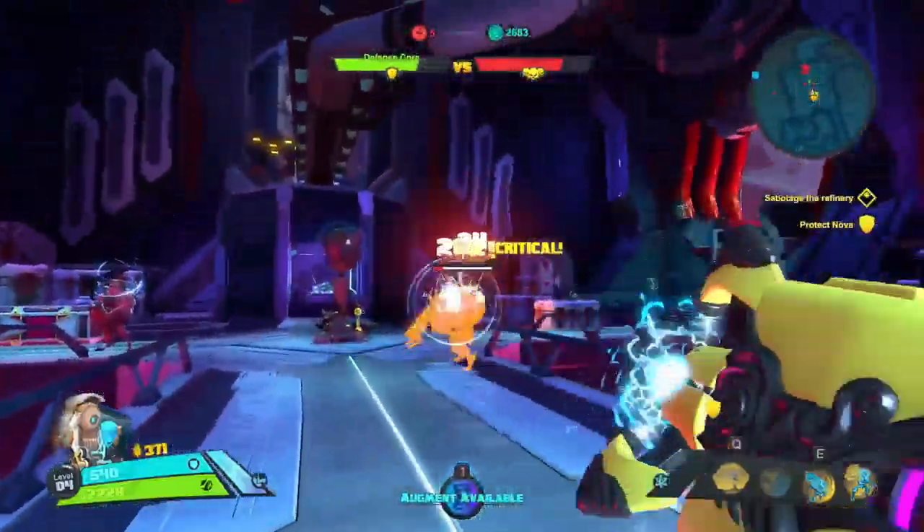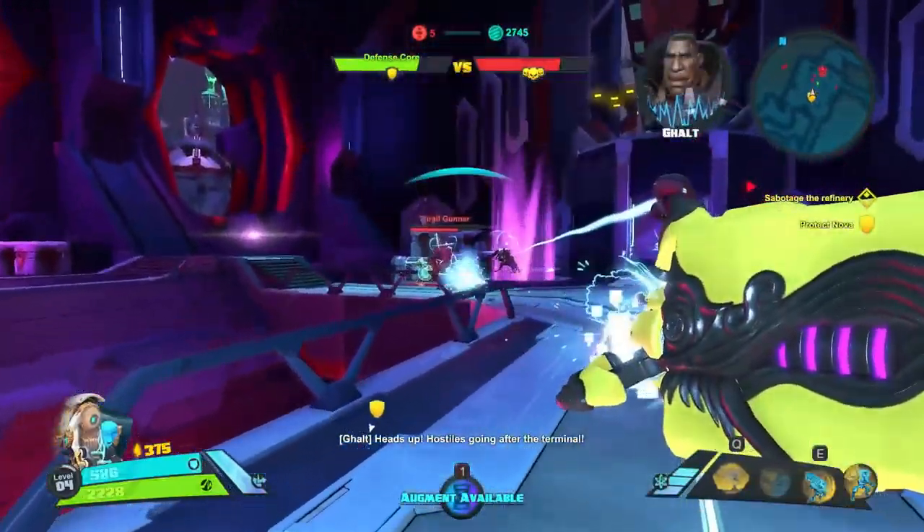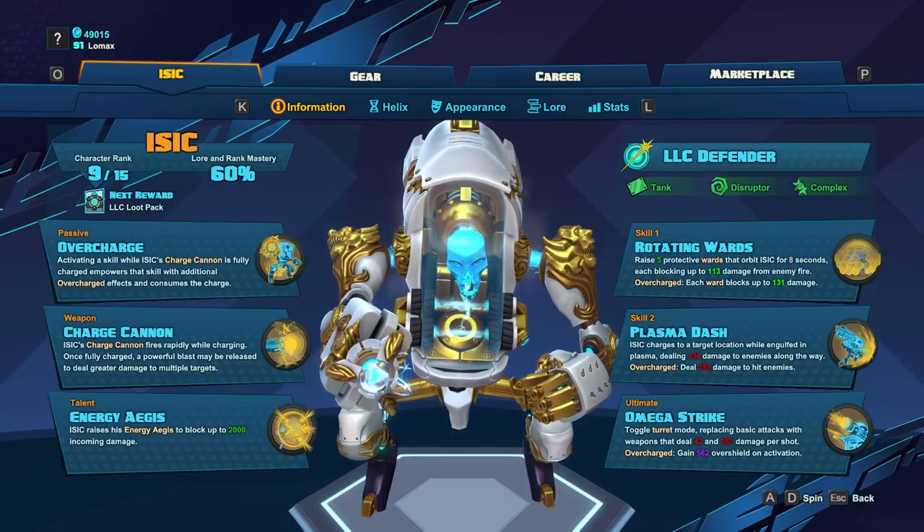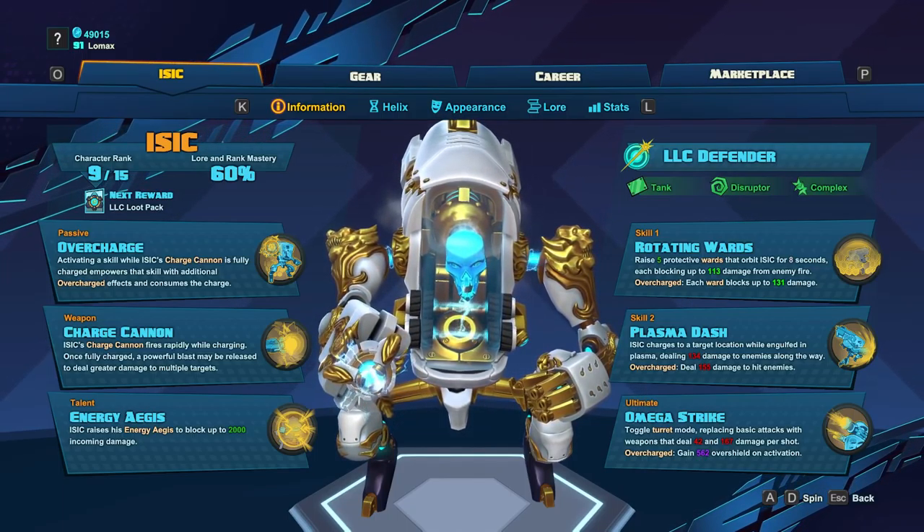What's going on guys, Lomax here and welcome to another Battleborn Character Guide. This one will be featuring Isaac, the LLC defender, a foul-mouthed rogue AI who believes human life is worthless. He brings a bit of tankiness to the game along with a very high damage potential at the cost of limited mobility. Regardless, he is a threat that must be accounted for, so let's see how threatening he really is.